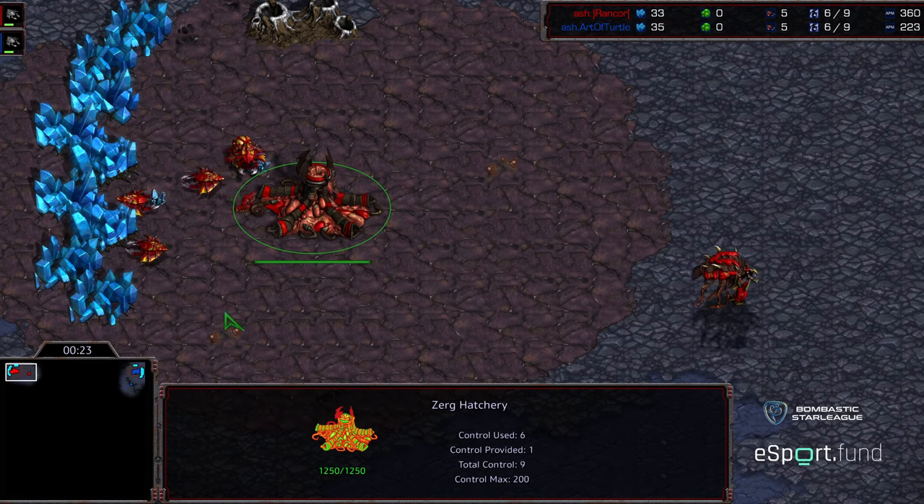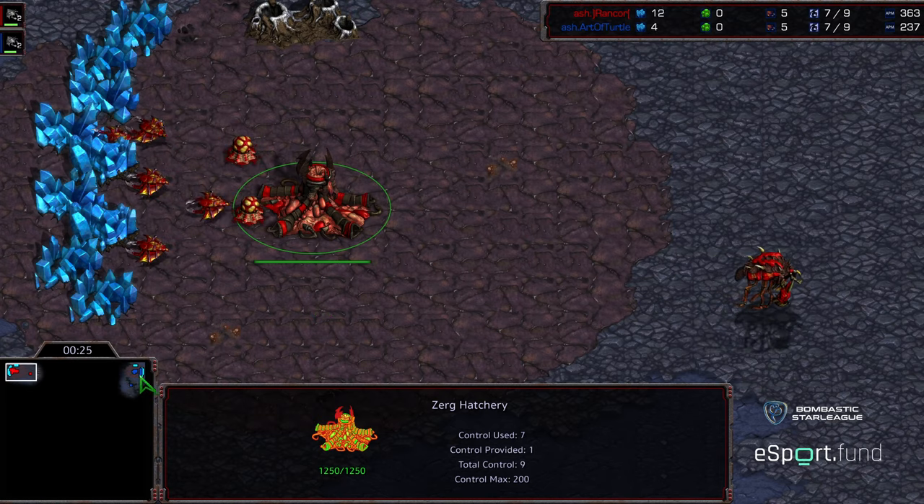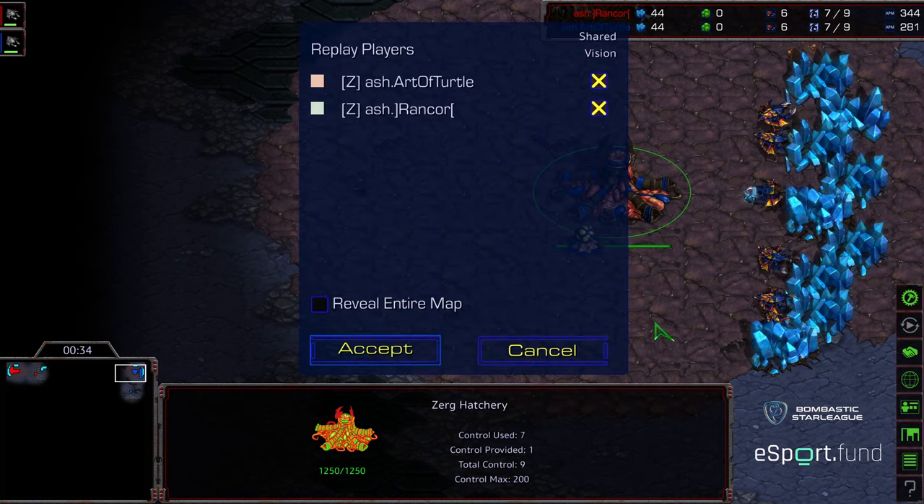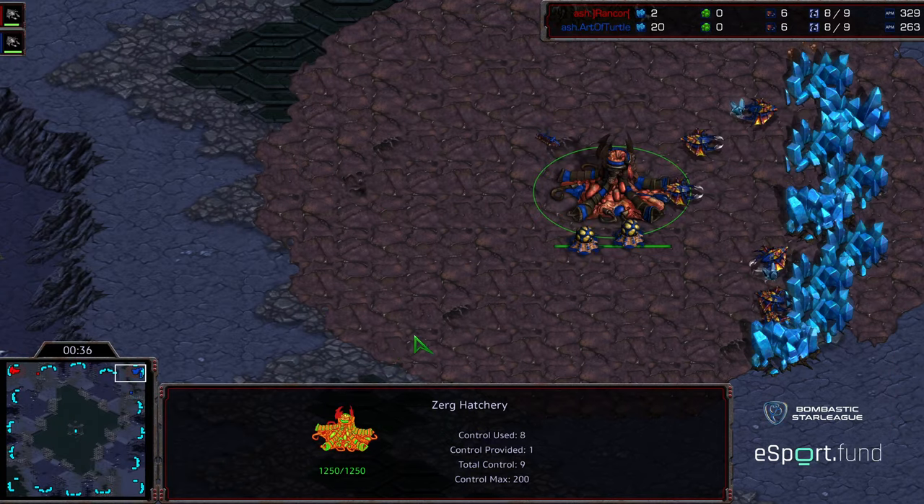Upper left-hand corner we have Rancor starting as the red Zerg. Upper right-hand corner we have Art of Turtle starting as the blue Zerg. This is a ZvZ, and I should have checked the map — need to remember to check the map. This looks like Shakura's Plateau.